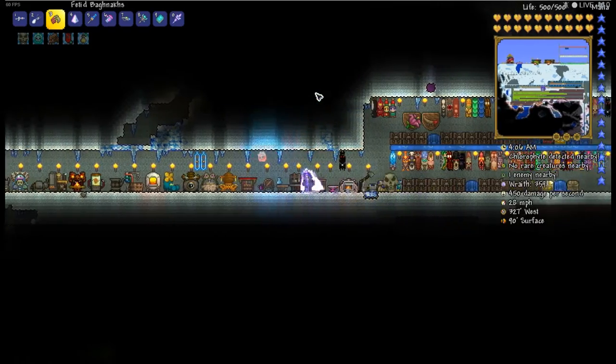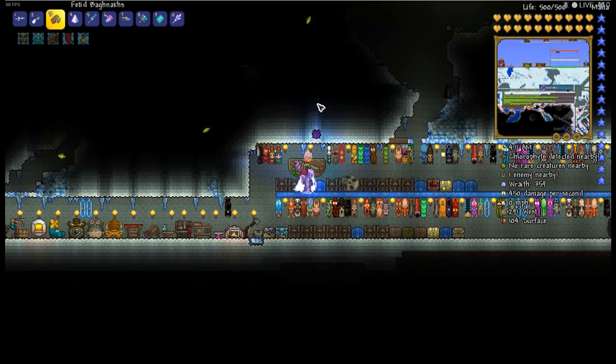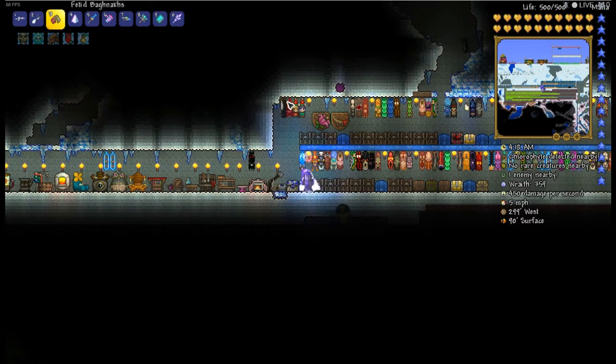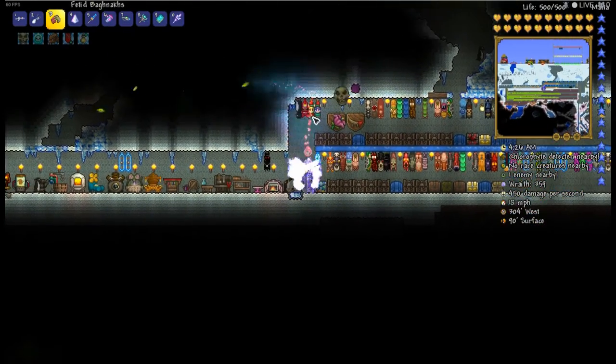The one I recommend for all classes is the Fetid Baghnakhs. Now this is dropped by Crimson Chests or Crimson Mimics, and deals damage with the fastest attack speed in the game. This is all very helpful for killing Skeletron Prime, and will help you even when you're not trying to kill a pre-hardmode boss.